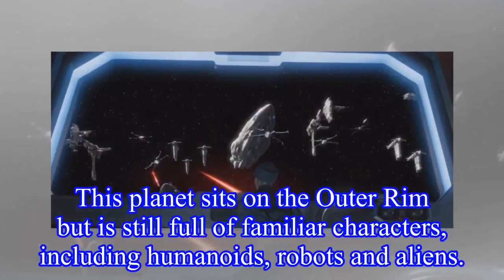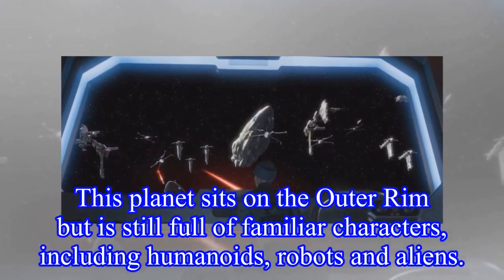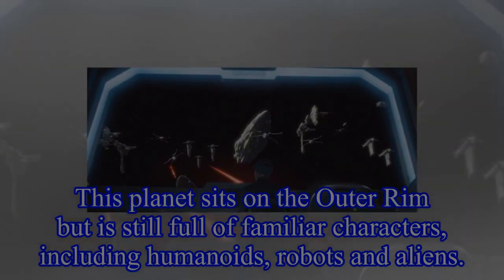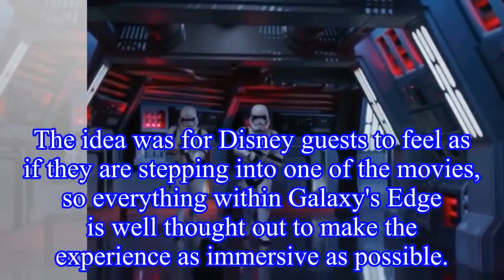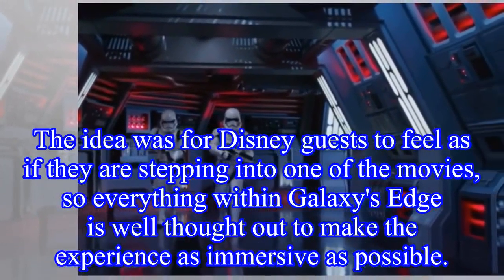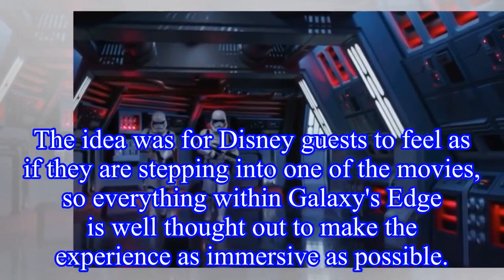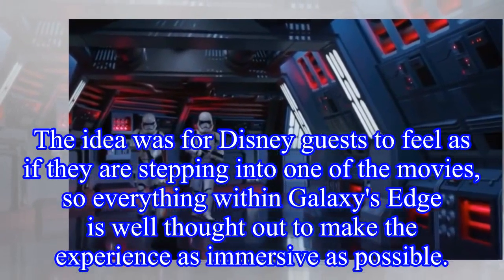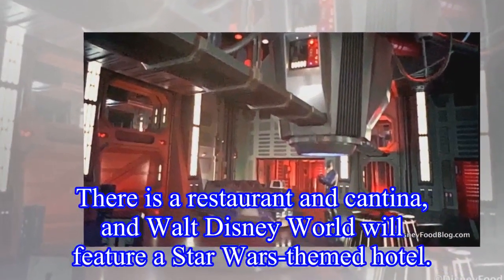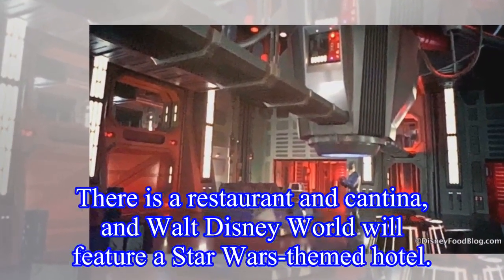This planet sits on the outer rim but is still full of familiar characters, including humanoids, robots, and aliens. The idea was for Disney guests to feel as if they are stepping into one of the movies, so everything within Galaxy's Edge is well thought out to make the experience as immersive as possible. There is a restaurant and cantina, and Walt Disney World will feature a Star Wars-themed hotel.